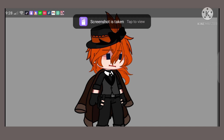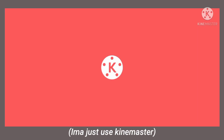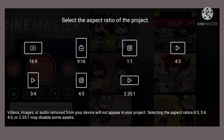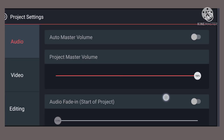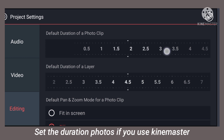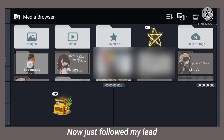After that, go to your editing app. Set the duration for photos if you use KineMaster. Fill the screen if you need to. Now just follow my lead.